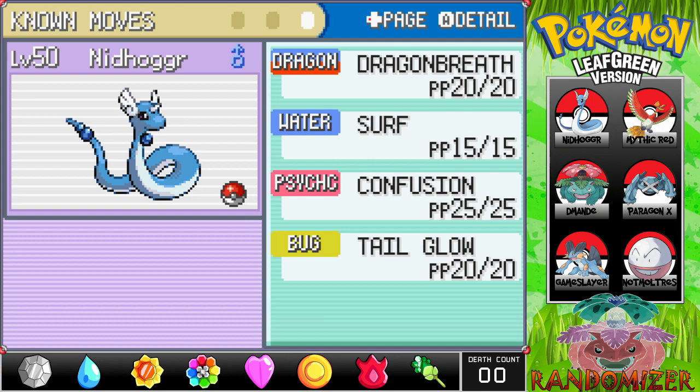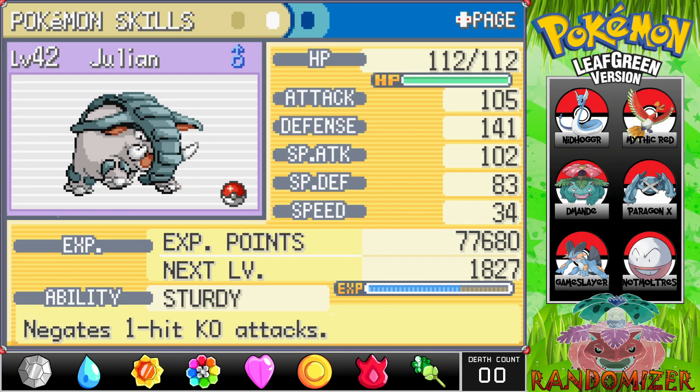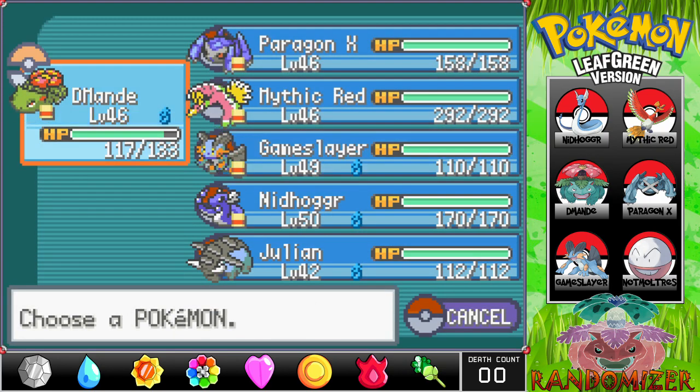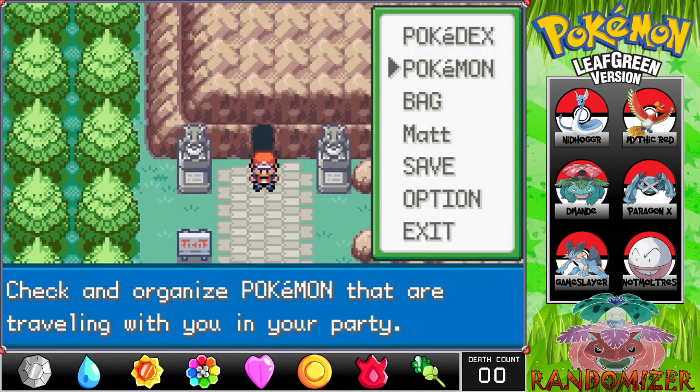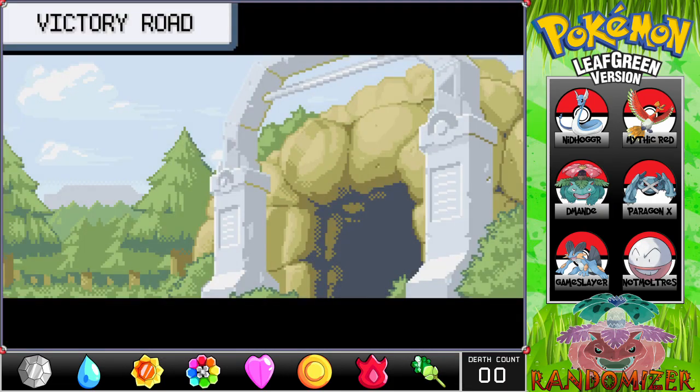Nidhogg's attacks of Dragon Breath, Surf, and Confusion are okay — Surf is really the good one, but Tail Glow helps shore up the others. Hopefully when he evolves to Dragonite he'll learn something cool, but if not we'll just Surf things to death. Julian is here for Strength, but Gameslayer has very comfortably filled the Ground-type role, so we're heading into Victory Road both to get through it and for a new catch.